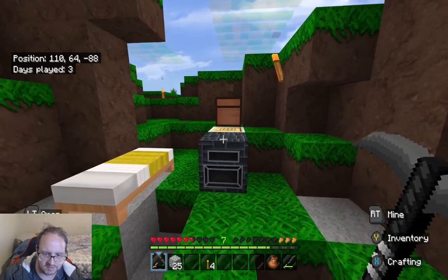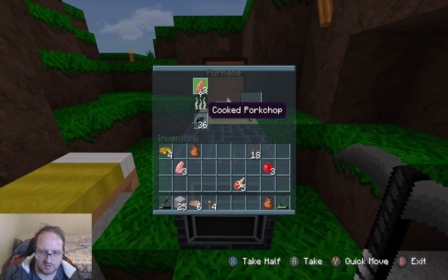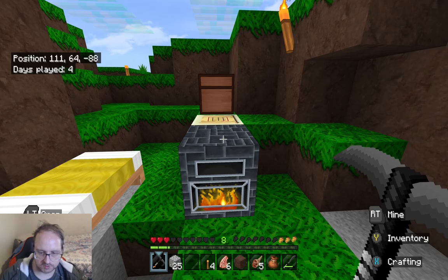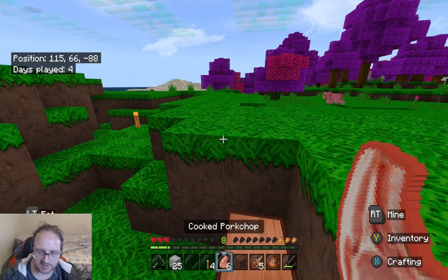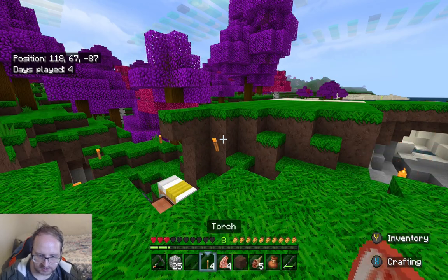Just need a little bit of cobblestone. We'll come back once we've cooked everything and we'll have everything ready to go. Alright guys, we're back — and you probably noticed my health's a little bit lower, because while I was cooking I got attacked by a zombie. We should be ready to go. I think that should be enough. So once that's done, we go down there.